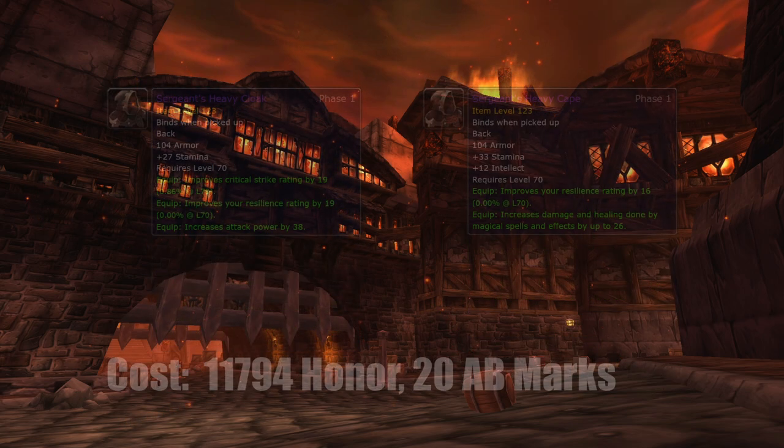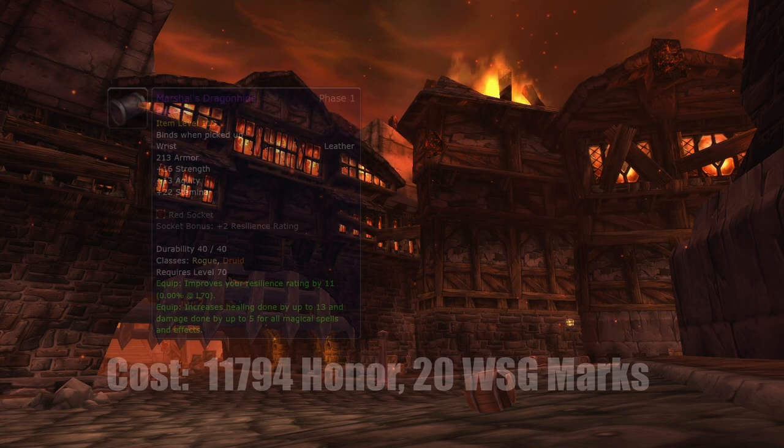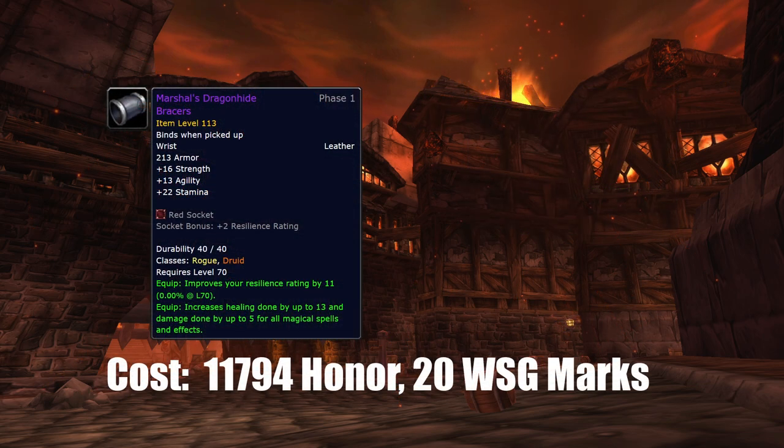Fourth item on the list is the back item. It has great stats, it can be enchanted, has a pretty low cost, and it will last a very very long time as there is no new cloak in Season 2 — you will just get it and forget about that slot for a long time. Next comes the wrist items. They are great items, cost is low, they have gem slots and can be enchanted. Not much to argue here, and for some classes they can also be great for PvE too.